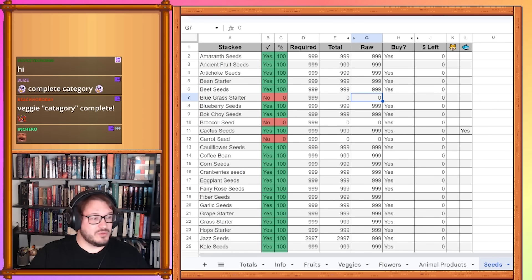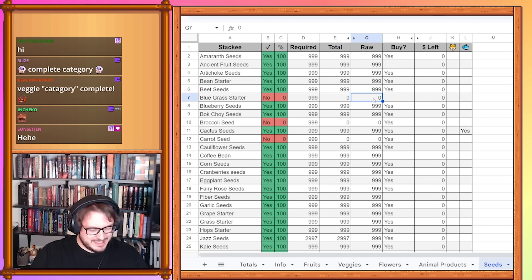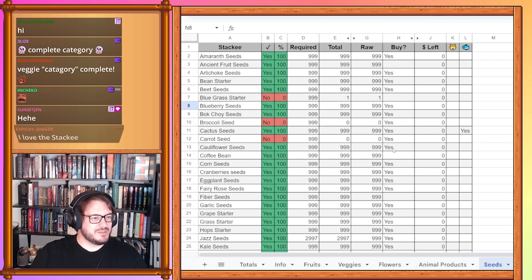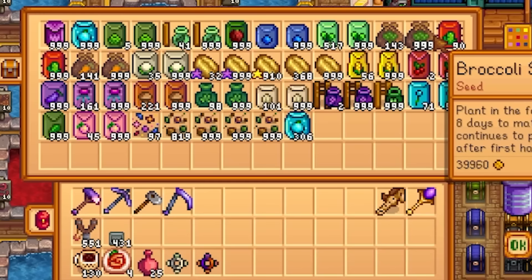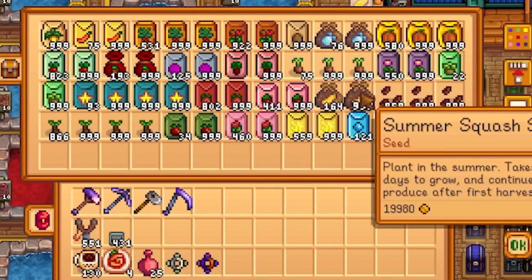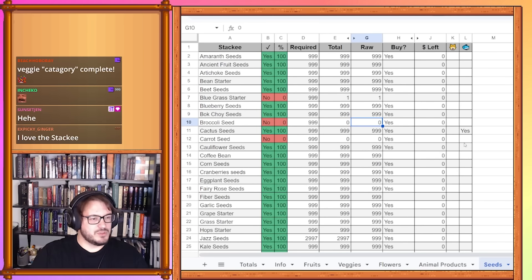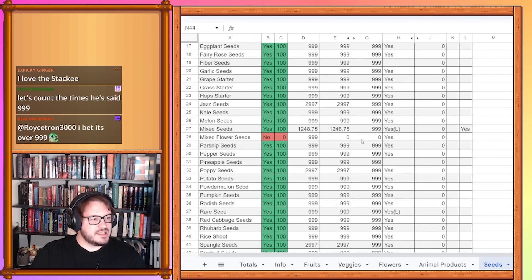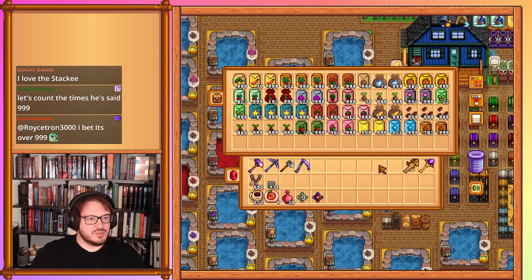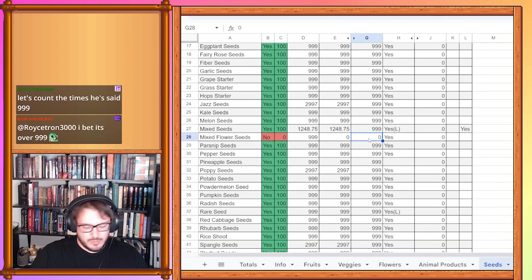Looking at bluegrass starter — we definitely didn't finish that. We have one of them, which isn't the best, though we'll eventually get that done. It's good to have at least one to show we started it. For broccoli seeds, carrot seeds, powder melon seeds, and summer squash seeds, we have 999 of each with a little extra, so we can pull those up and fill them all out. Mixed flower seeds — we only have 97, which is fine, we'll get them over time.